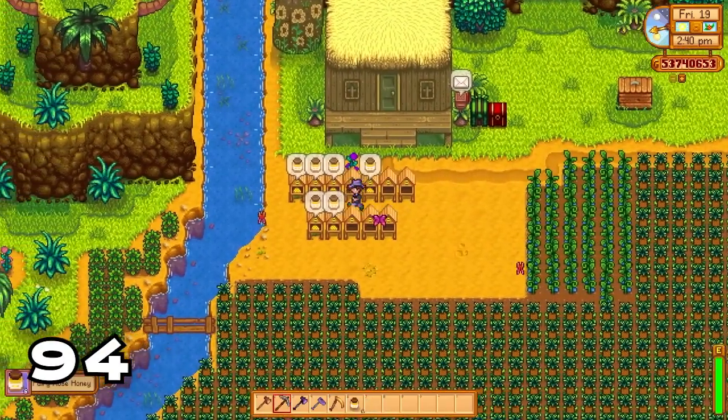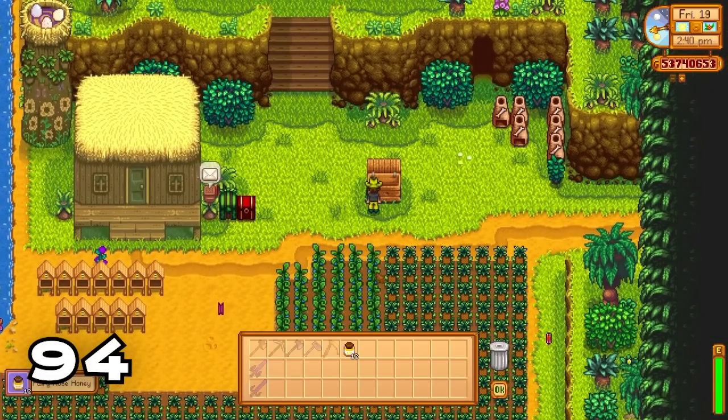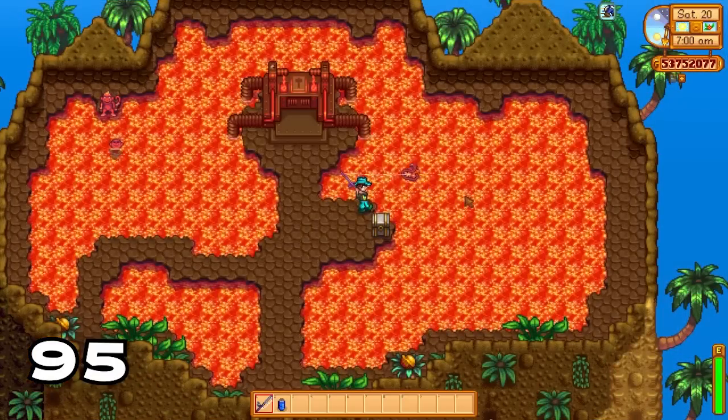Did you know you can plant beehives on Ginger Island, and if you set these up with fairy roses you can get fairy rose honey every couple of days? This is the highest selling honey in the game at 952 gold with the Artisan profession.